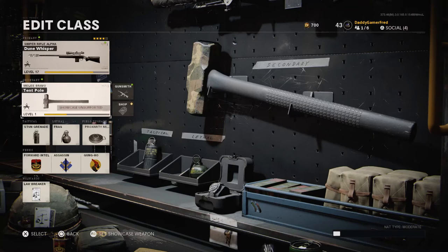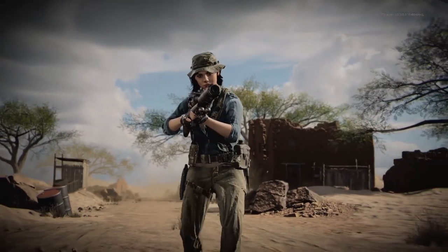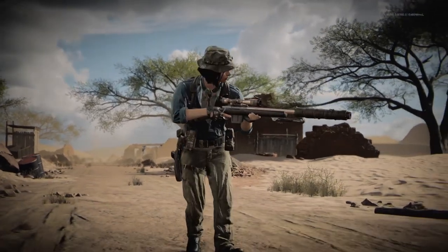It also comes with a gun charm called Listening Device, which looks like an old-school satellite listening device — not something I'm going to rock. And it comes with a 60-minute double XP token, which is always great.